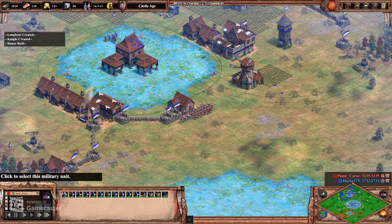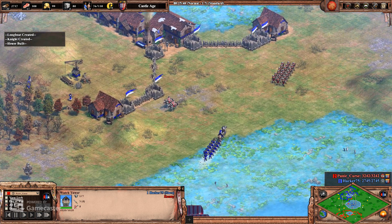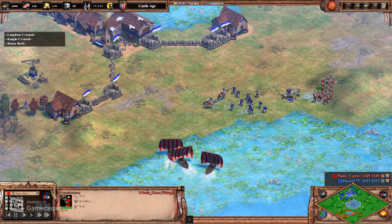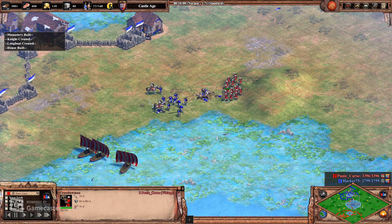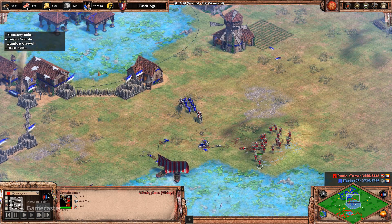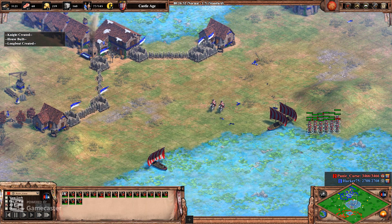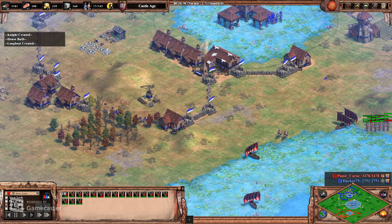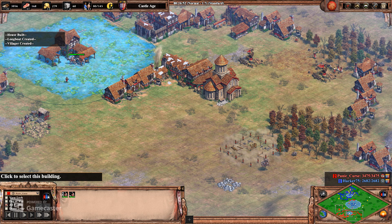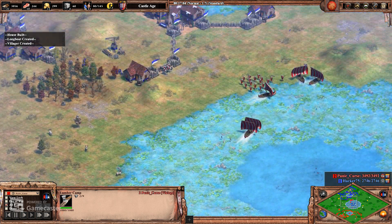Meanwhile I'm up here taking out a couple more villagers, causing more idle eco time. I have 20 crossbowmen with most upgrades — the first upgrade and second attack upgrade. Not a good fight for him getting attacked on land. I barely lost anything — just two crossbows. Getting a couple more knights out. I'll drop a university at some point, though I don't think I ever get ballistics.